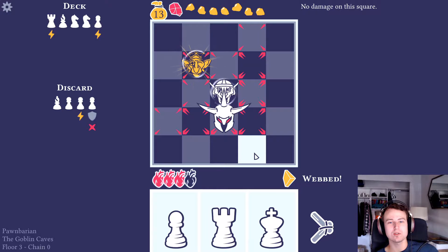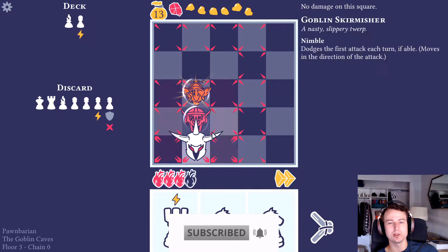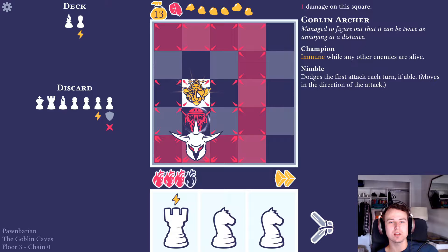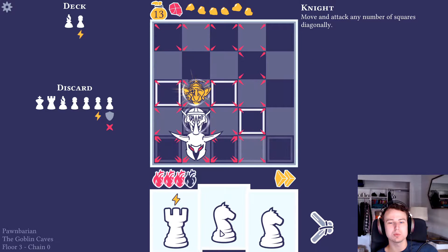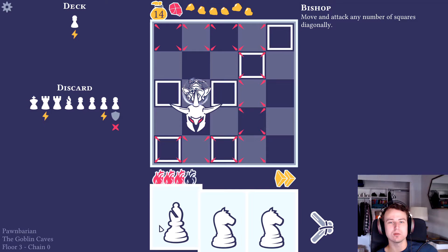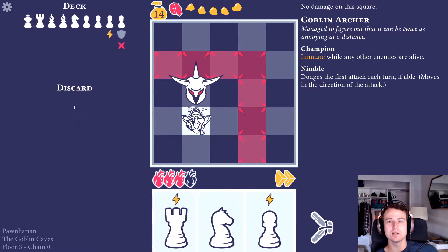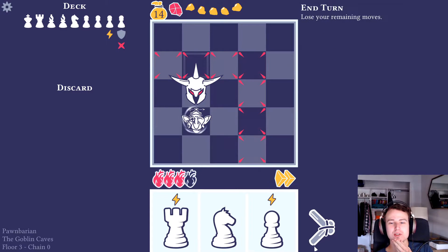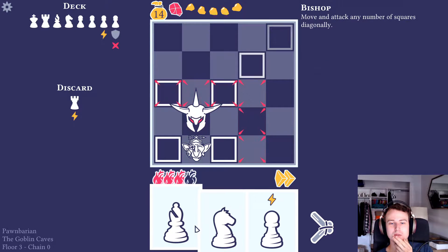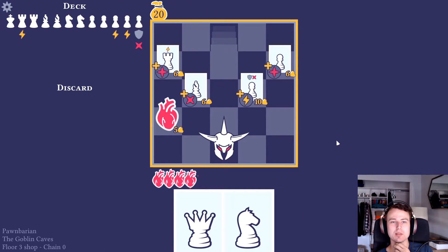I want to not take damage basically, so I move somewhere safe while still having a chance to attack next turn. I was hoping this guy would come forward so I can use the pawn to hit him diagonally. With the rook I could take out one guy - this guy can't attack when I'm right up next to him. I got an extra card and an extra move so I can actually take both of them out pretty easily. He has nimble but he can't dodge anymore, so we just do that.